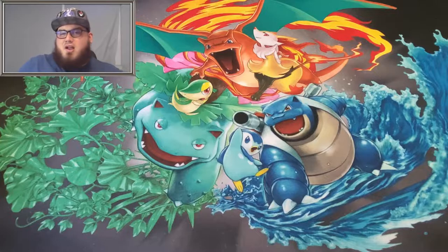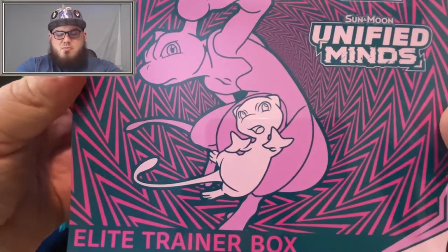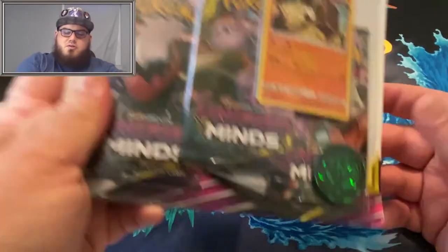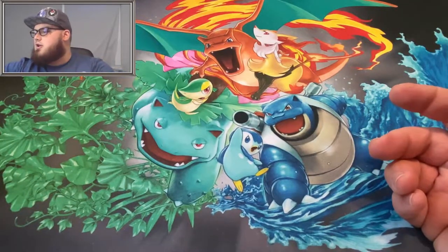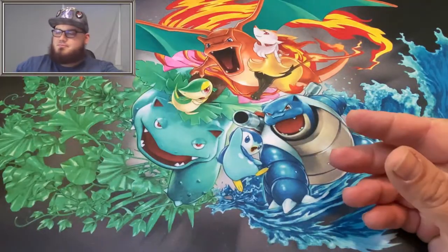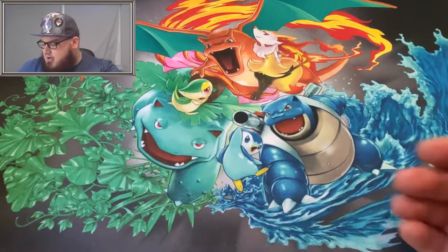Today we're going to be cracking a little bit of everything. We've got one Elite Trainer Box of Unified Minds, a Unified Minds Blister Pack, one Rebel Clash Build and Battle Box, and one Warpeko Pin Collection.